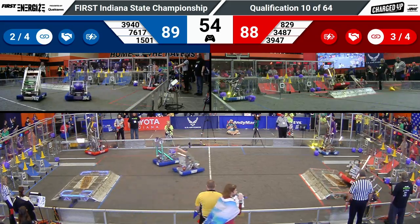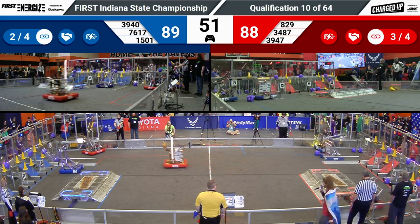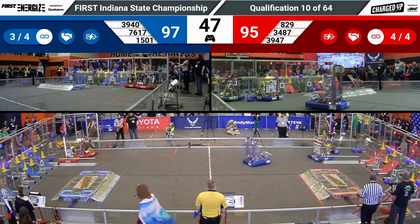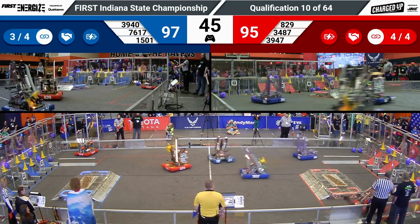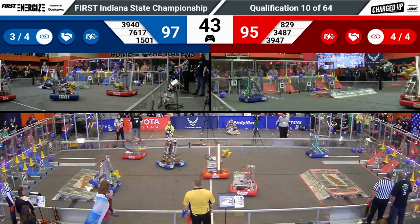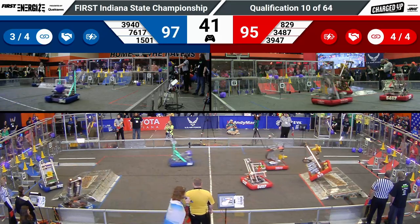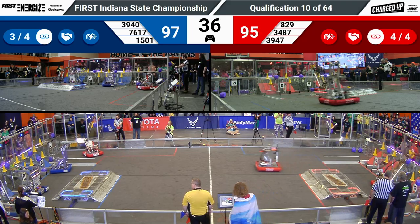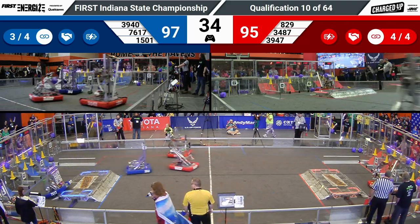89 to 80, nine points in favor of the Blue Alliance. 50 seconds left in this match. Teams focusing mainly on cycling to their different substations. That 3940 machine picks up cones from the ground sideways with that claw, going ground station, while the two other Alliance partners tend to go high. 97 to 88 with 37 seconds left in this match.